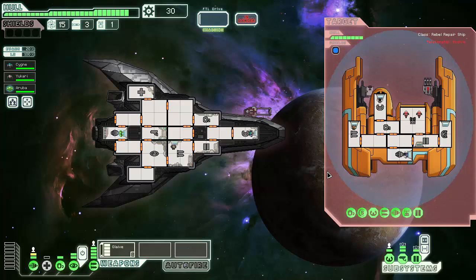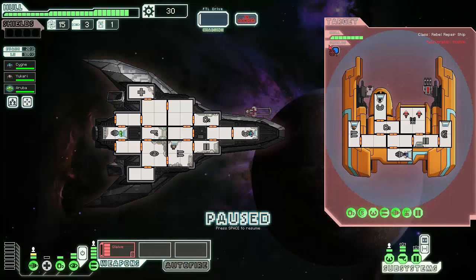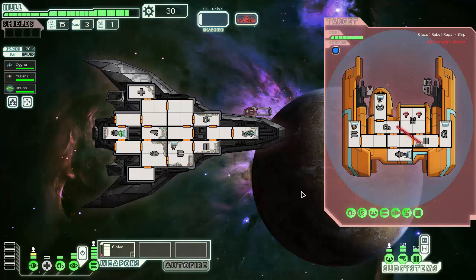They're not trying to run. What's their health? One, two, three, four, five, six, seven - so if I could just hit four rooms, it's over. I'll just make sure I didn't miscalculate, because if I'm not going for weapons I want the ship to be dead. One through eight - yes. I just have to hold out until we can fire.